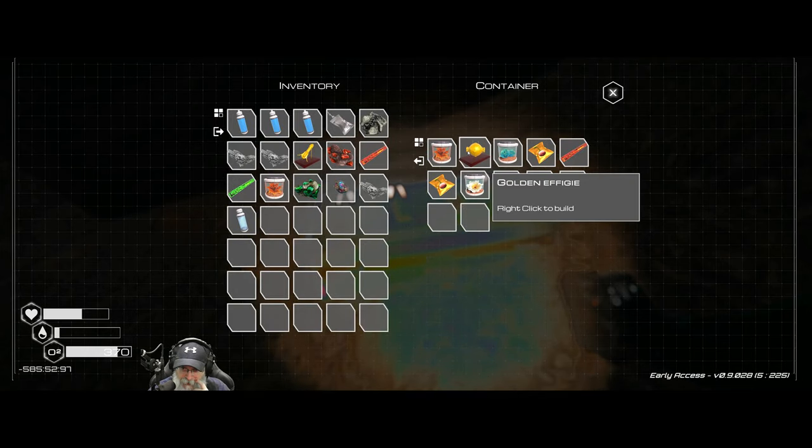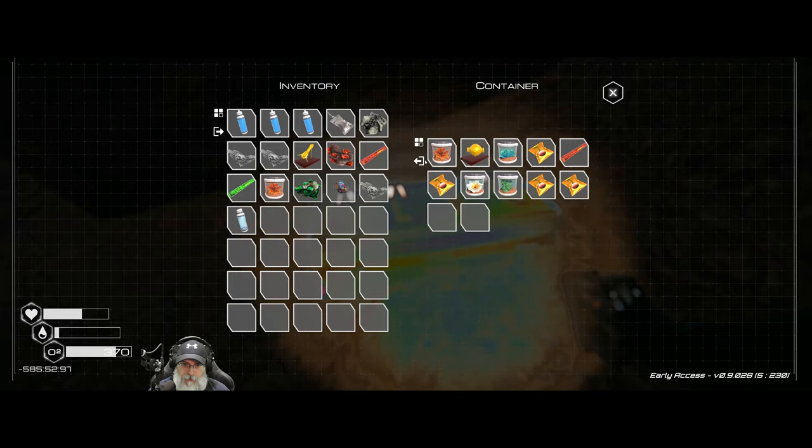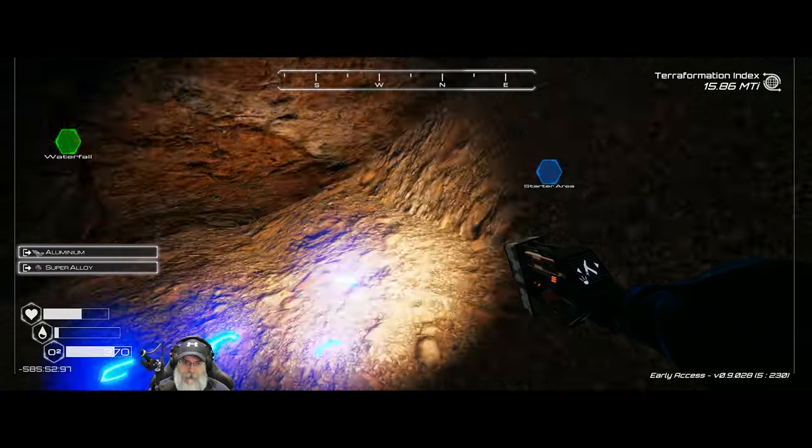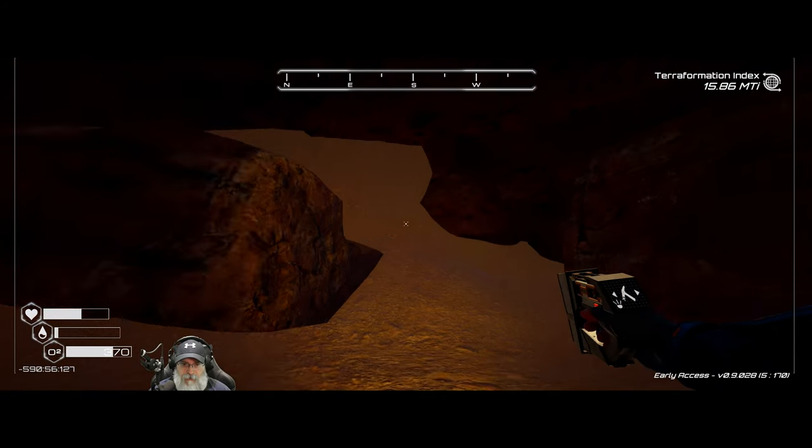A golden effigy - okay cool. That gave us an iridium rod, so not as good as the other one but still pretty good. There's some more golden chests that we have found. Let's go back to the main base, put this stuff away, and get ready to go do that volcano wreck.